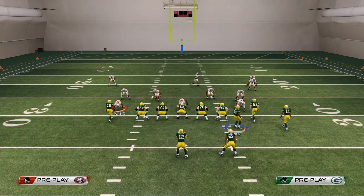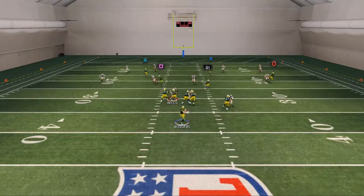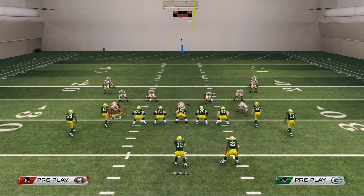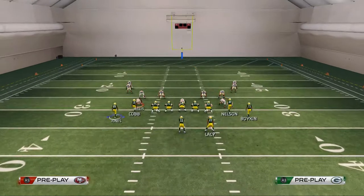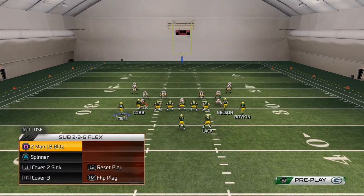That deep corner route to Randall Cobb is specifically reserved for a Cover Two situation, like Cover Two Sink or Cover Two Buck. Lastly, Boykin's route — when you pass lead it up you can actually cut that off for a user catch. If you're good at user catching, you can try that, but if you're not then I'd recommend going with something else. You can also hit the running back if you want.